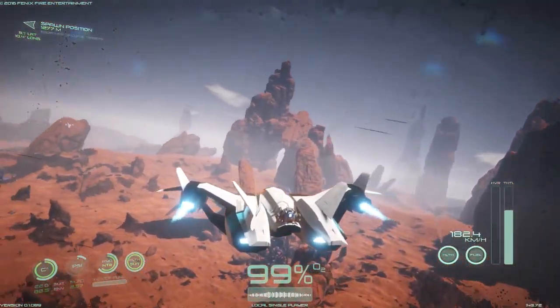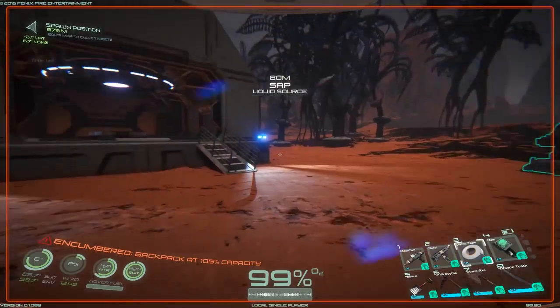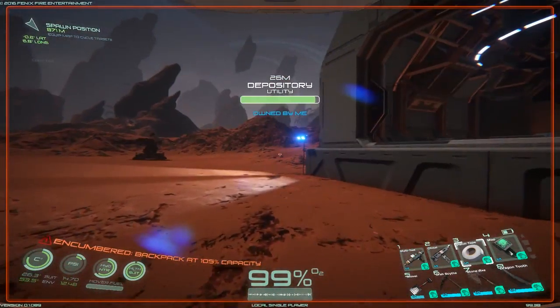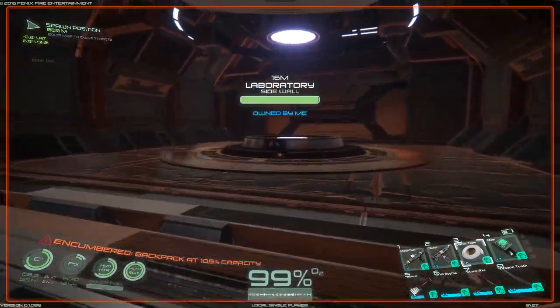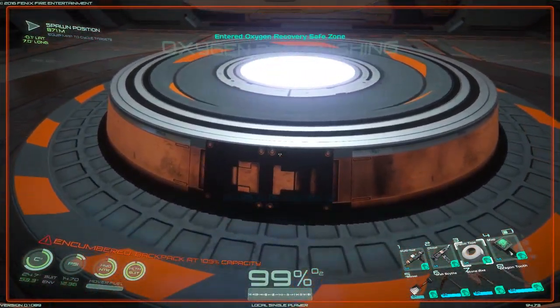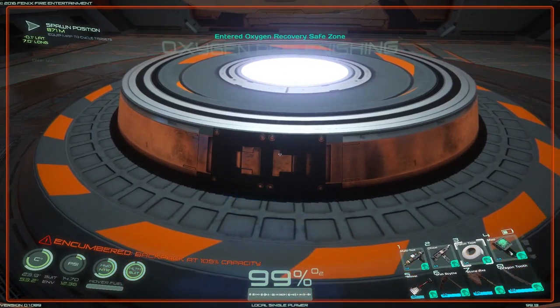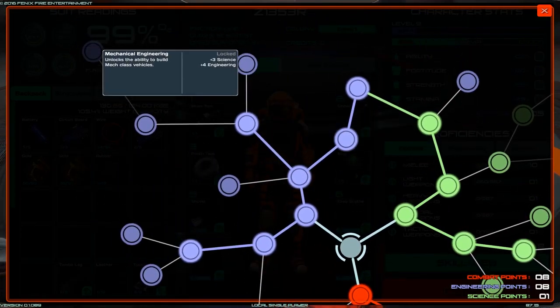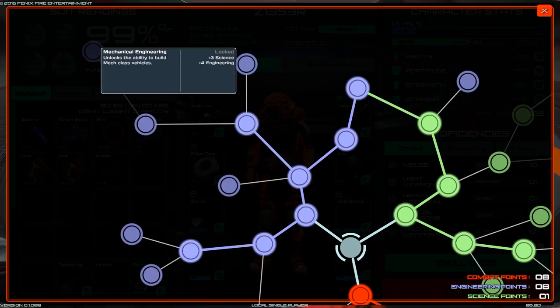We have been going around collecting items because I cleaned out my entire base when I planned on moving to the new planet. I've been collecting items to see if we are able to build this mech suit. And you can see in here that I don't have unlocked the ability to build mech class vehicles — I don't have this unlocked.